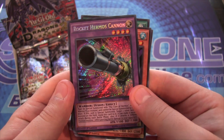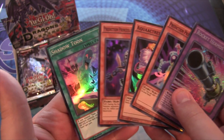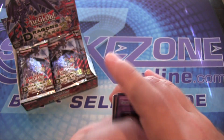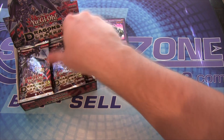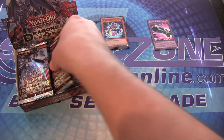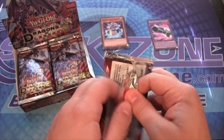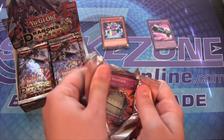We have a Rocket Hermos Cannon — awesome! I want to get all the Hermos and Critias stuff. There we go — Shadow Toon as well. I'll separate the Secret Rares. I don't remember how I usually separate packs like this where you're guaranteed holos, but there's a lot of good cards in this stuff.